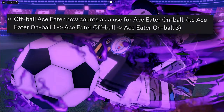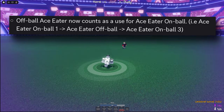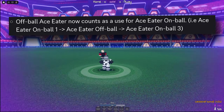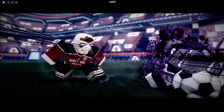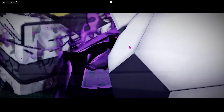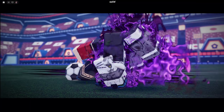So for example, you could start with an on-the-ball Ace Eater, go into an off-the-ball Ace Eater, then finish off with a third on-the-ball Ace Eater and it'll do the third variant which shoots the ball. Unfortunately, as of making this video that's actually bugged and the off-the-ball variant will not work towards your shot, but by the time you're watching this that issue has probably already been fixed.